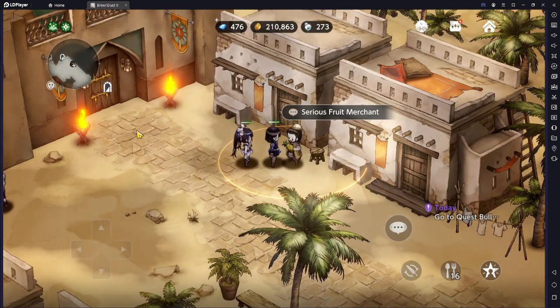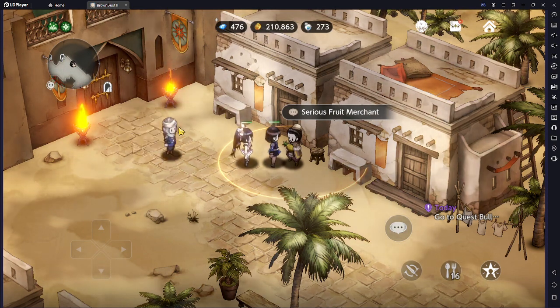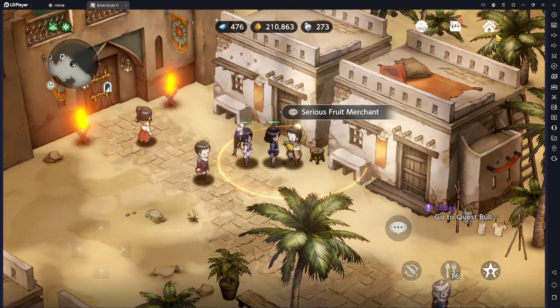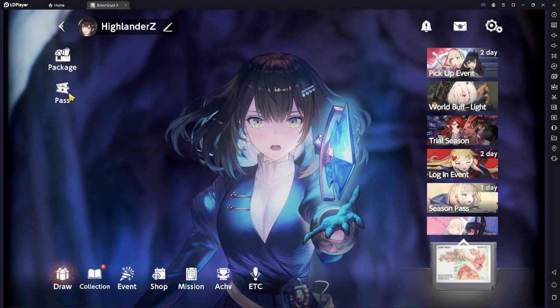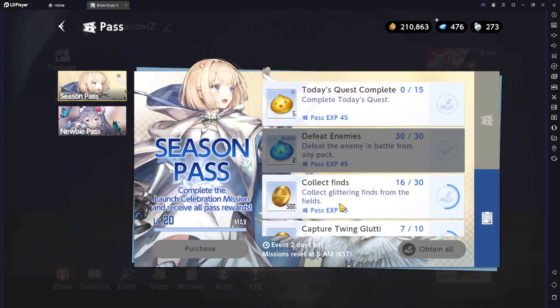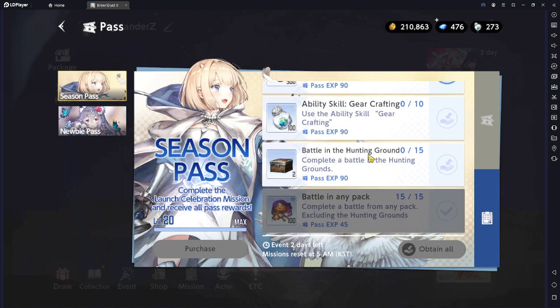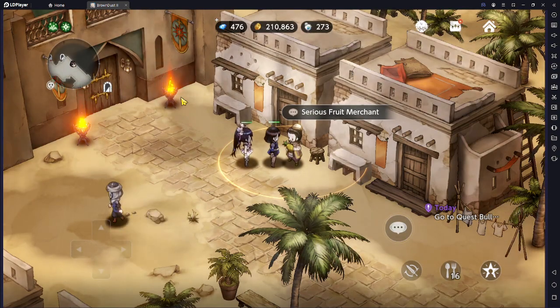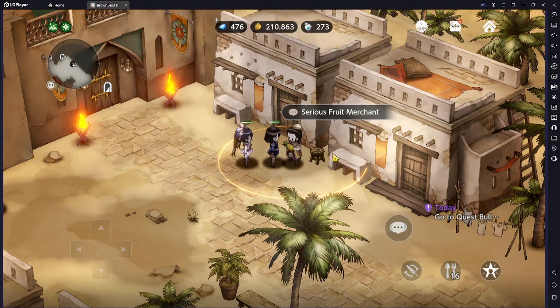The second thing we need is materials. There are two ways to get materials that allow you to level up your crafting really fast. The first way is to come to the season pass, check the missions, and there is a mission that says you need to battle in the hunting ground. By doing this you get two boxes, and inside these boxes you get crafting materials. This is not the perfect way — it would take forever if you're only relying on it.